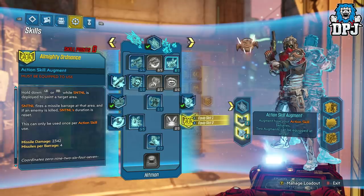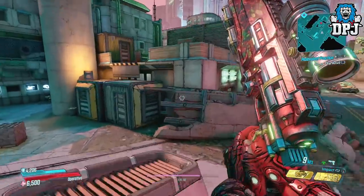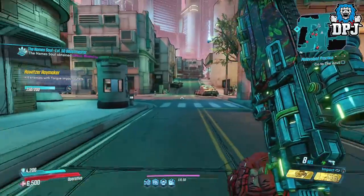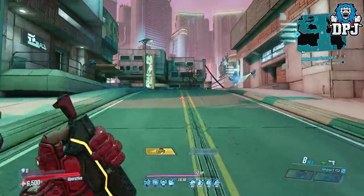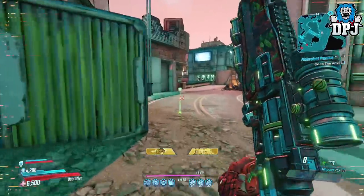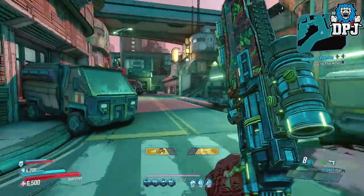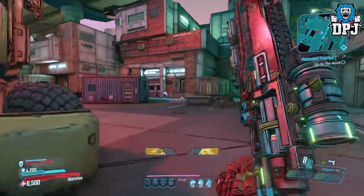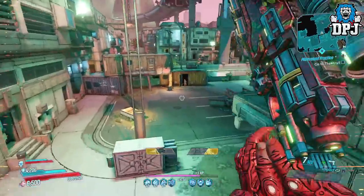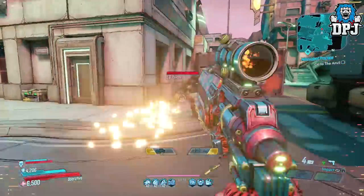Let me give you another demonstration of how quick you can actually move. I'll find an enemy — it's just ridiculous. Activate one action skill, I go quicker. Activate another action skill, I go even quicker. And look how slow my action skills go down. The duration actually increases when I get kills — which is pretty cool. I'm just running so quick I can't even find an enemy to shoot. You literally feel like the Flash. It's absolutely crazy.